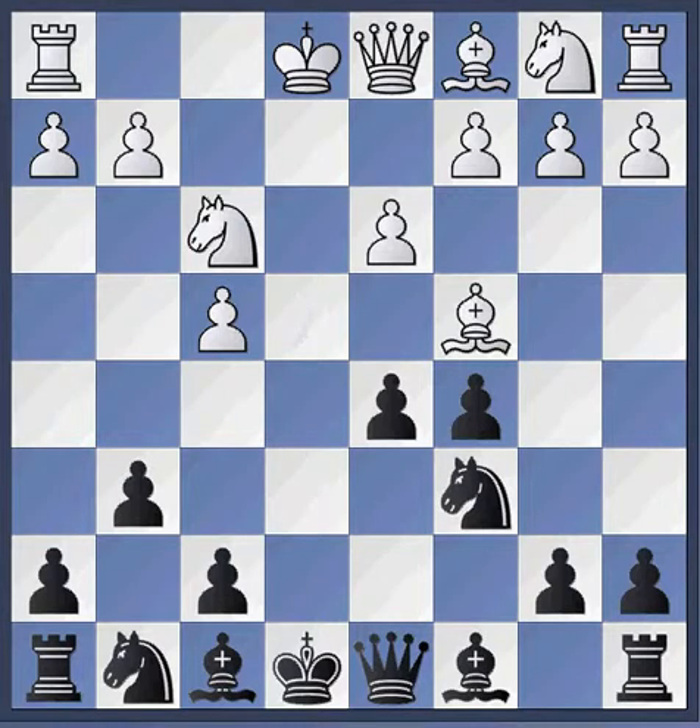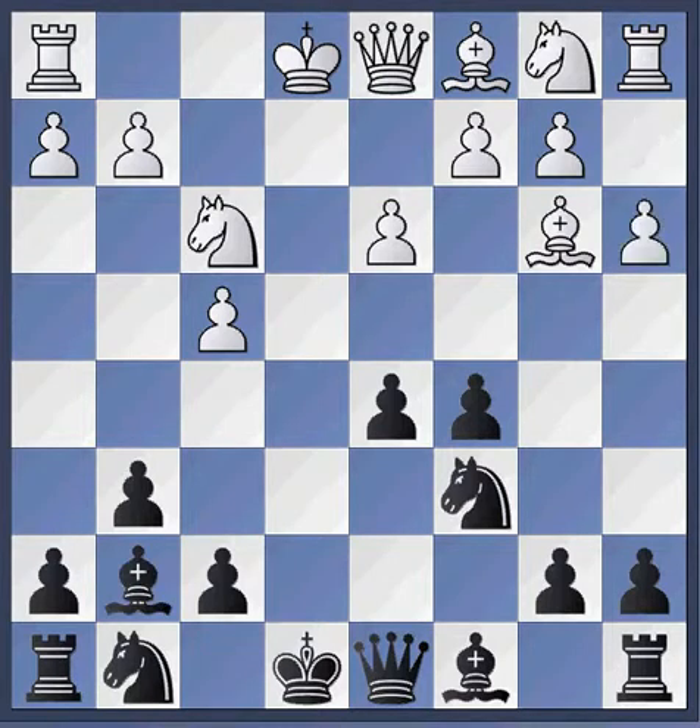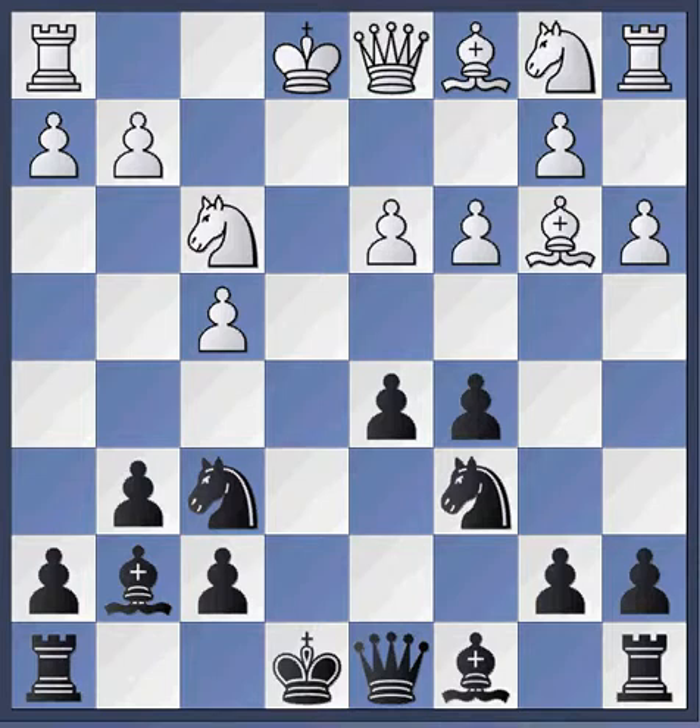D5, attacking the bishop, then exchanging. The bishop dropped back — unusual, because usually the bishop comes out to this square here, B5, and exchanges against the knight. But here he seems to be able to play a bit. We'll buzz through, as the opening is not particularly important.